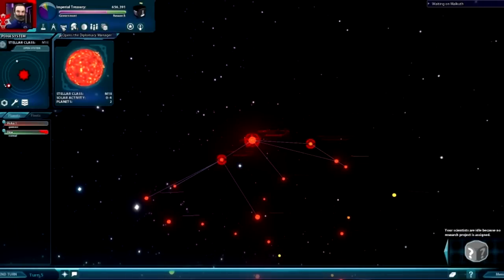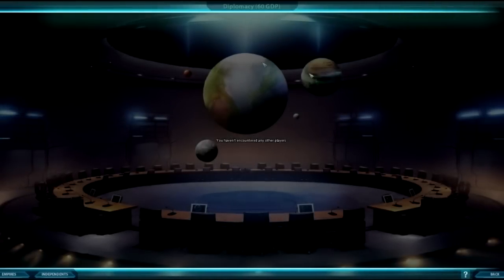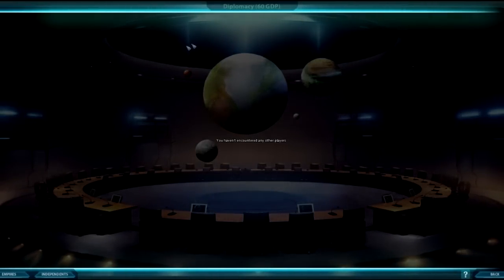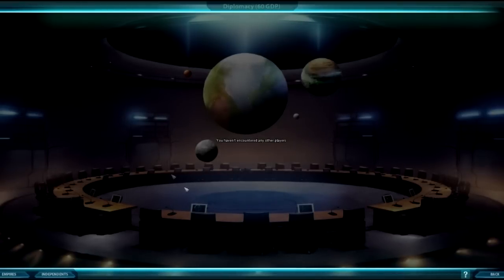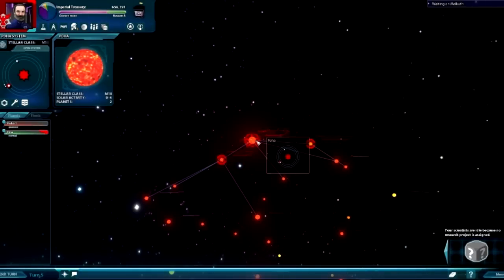The next one is your Diplomacy — I don't have anybody up here right now. But Diplomacy in Sword of the Stars is pretty simple. You need points — that's what these are up here — to actually do treaties with people. We'll get into Diplomacy later.